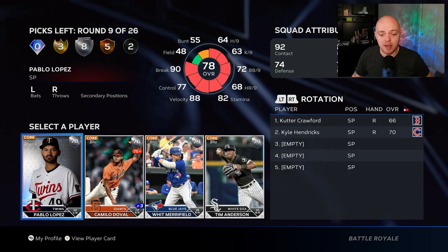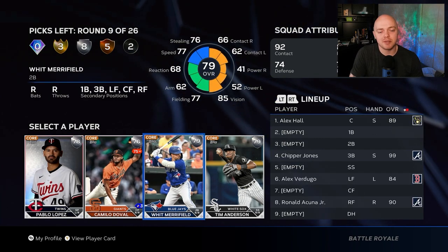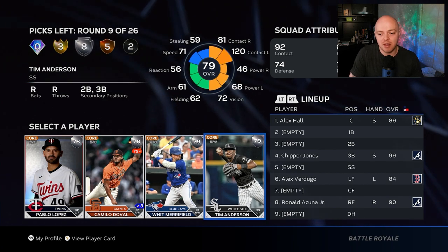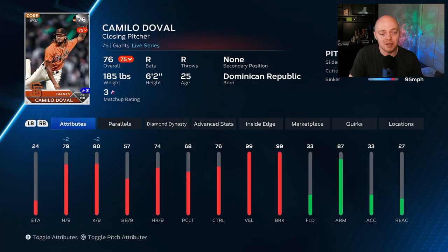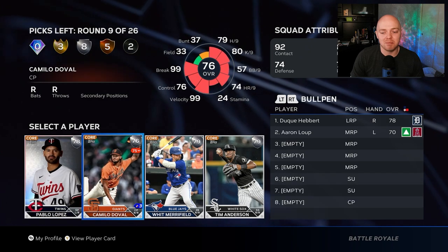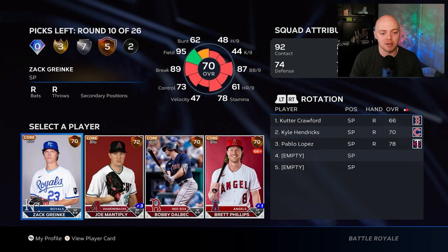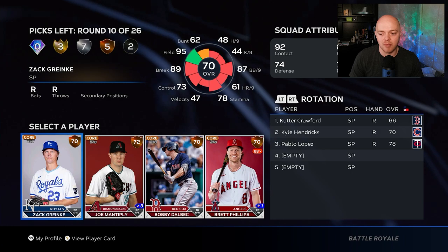Silver round here: Whit Merrifield is just a contact hitter with no real power, Tim Anderson is similar. I'm looking at Pablo Lopez or Camilo Doval. Doval is a good option but he doesn't have that goofy release anymore, so he's not really the best. I'm going with Pablo Lopez because we need a good starting pitcher.